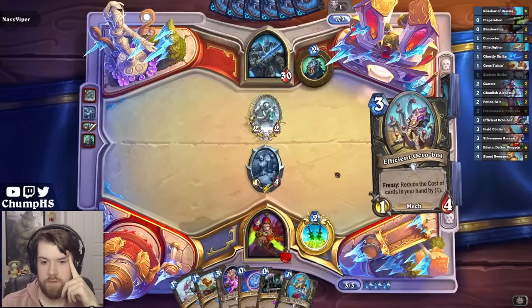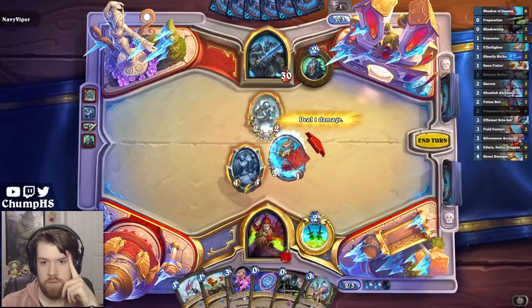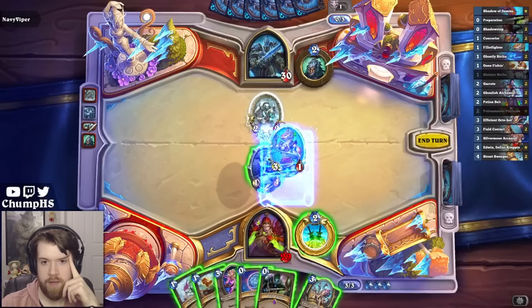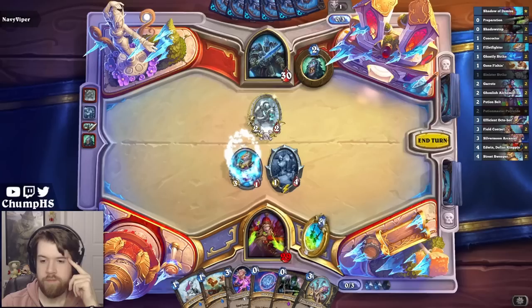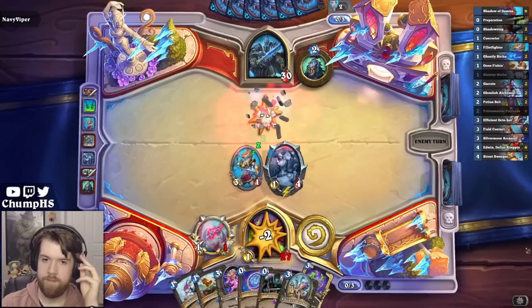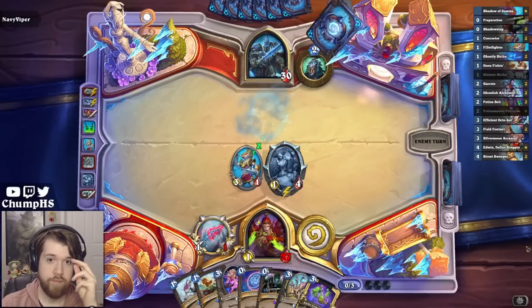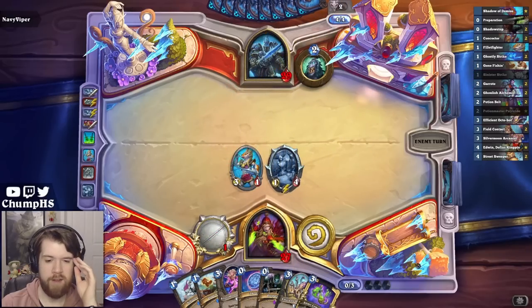Dagger plus Filet Fighter. I could just go Dagger and bump those. Save the Filet Fighter for Octobot. If I had a better Octobot hand, maybe it would have made more sense to hold Filet Fighter, but not super good.